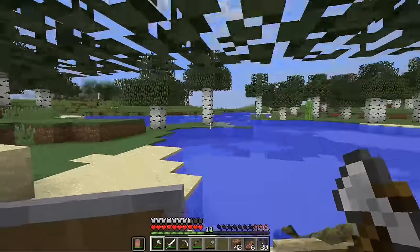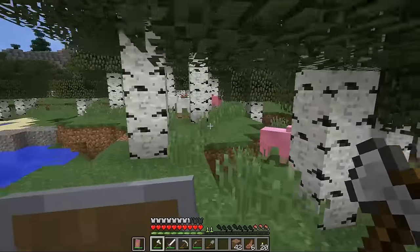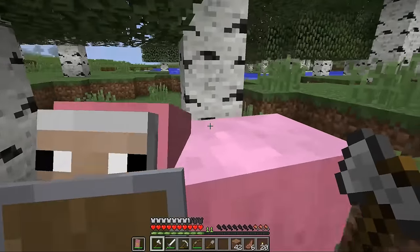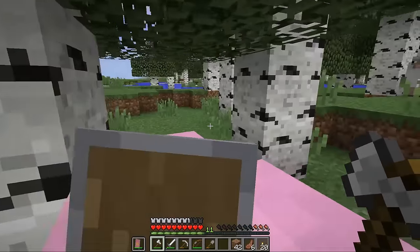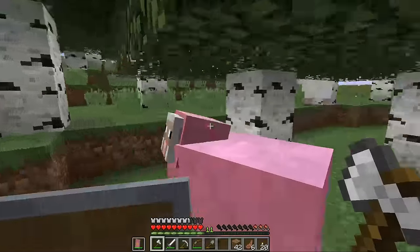According to the wiki, there's only like a .016% chance for pink sheep to spawn in the game — so that's why we're doing this. The OG pink sheep. They must be protected. They're the real thing.